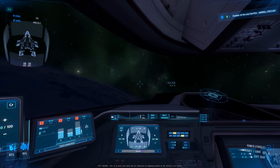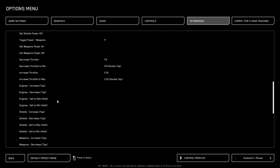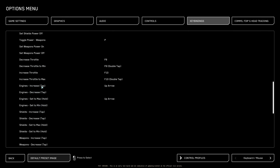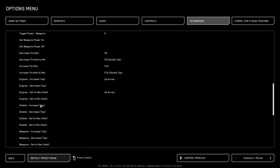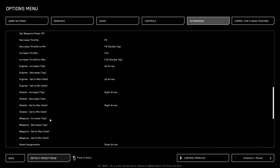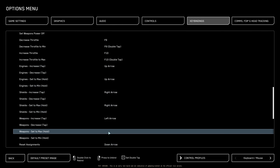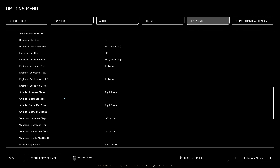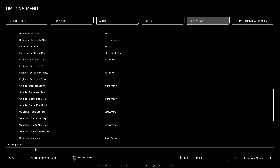But before we do that, let's set some keybinds first. I'm going to set three easy keybinds using the arrow keys. First is engine increase — I'll use the up arrow — and engine set to max is also the up arrow, so tapping increases one bar and holding sets it to max. For shield, I'll use the right arrow to increase and hold right arrow to set it to max. For weapon, left arrow to increase and hold left arrow to set it to max. The down arrow is to reset. I'm setting this keybind exactly the same as what we use in Elite Dangerous.